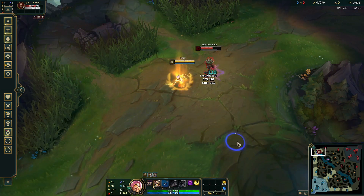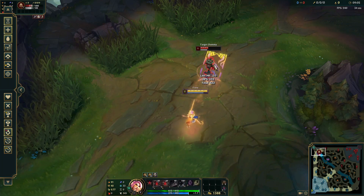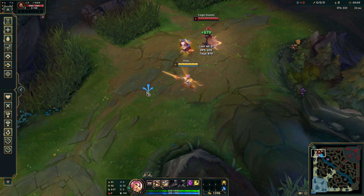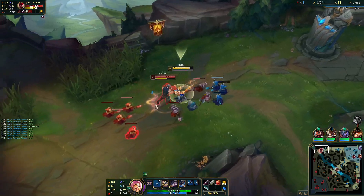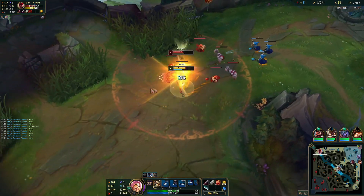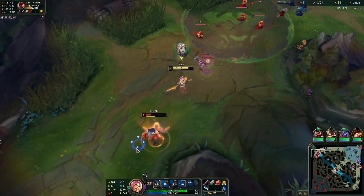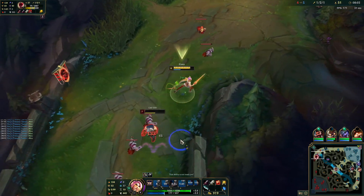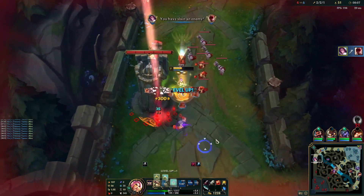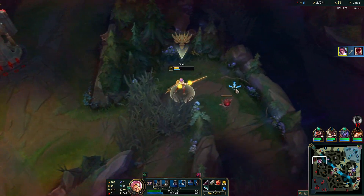But if you parry hard CC, you will stun your enemy for two whole seconds, and this is just huge. So always when you are facing a matchup where your enemy has some type of CC, always try to react to it and parry it to land a stun on your enemy. In every case where you land a stun on your enemy you will definitely win the trade, if not even get a kill. This is the main mechanic of her W and it's really, really OP.